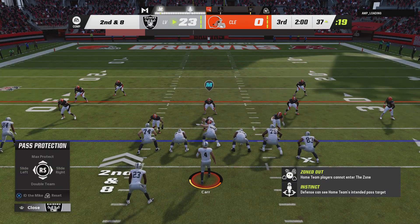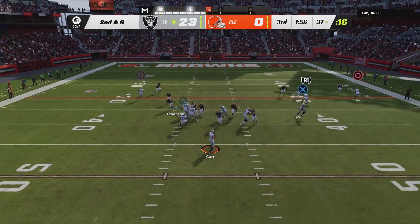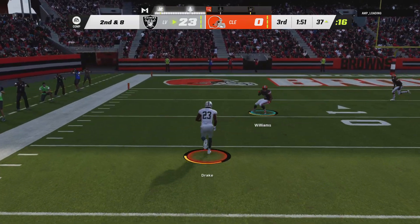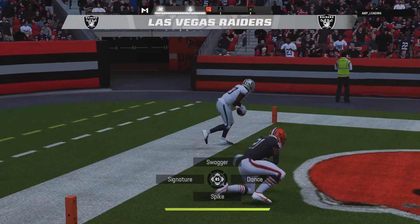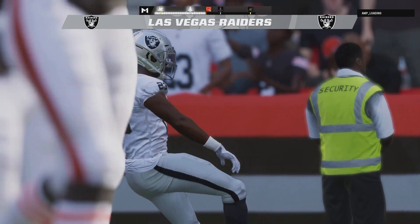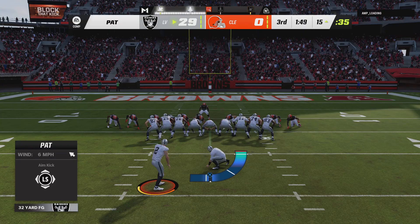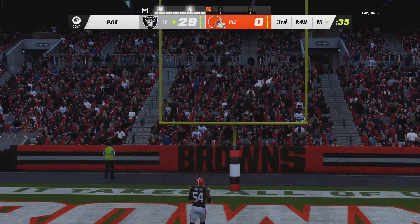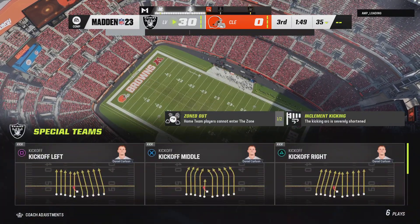Here's second and eight — now Carr will set up the screen to Drake, and some room to maneuver. Touchdown, Raiders! Kenyon Drake — he scored on the ground and through the air. The Raiders are an extra point away from going up by 30. Extra point by Carlson — up and good. The lead grows even larger here in the third quarter.